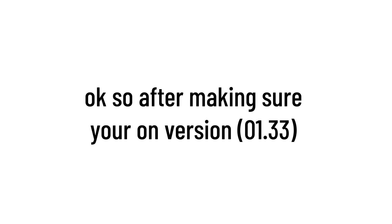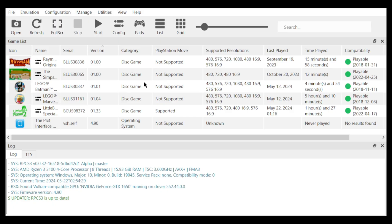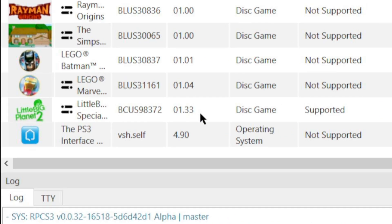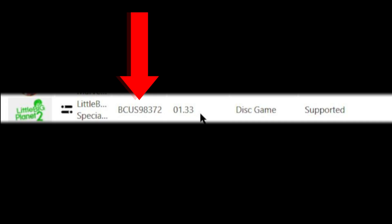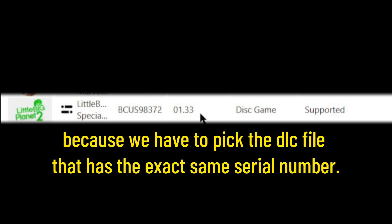Okay so, after making sure you're on version 1.33, we can move on to this last part and install the DLC. First go back to the emulator and look right here for your serial number. You'll need to know it for this next step, because we have to pick the DLC file that has the exact same serial number.